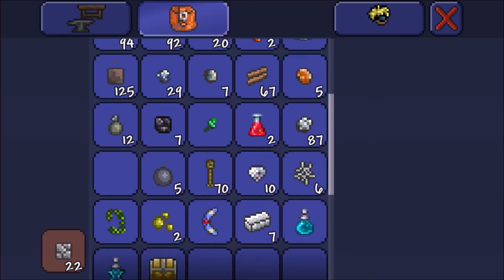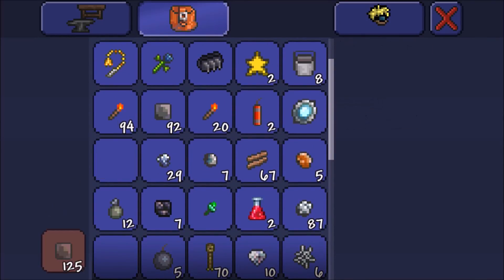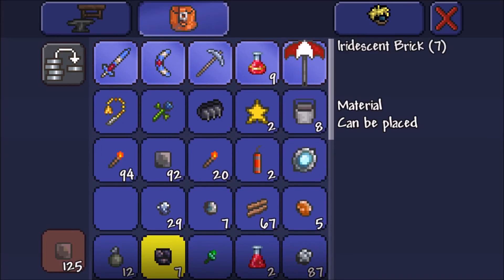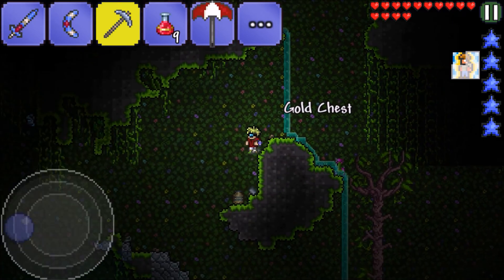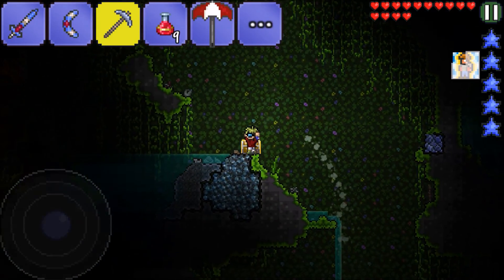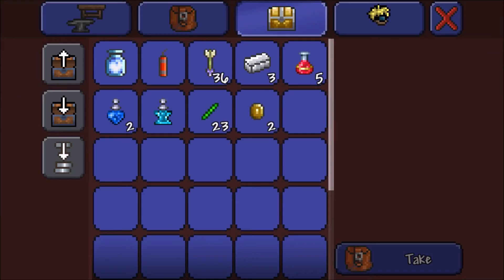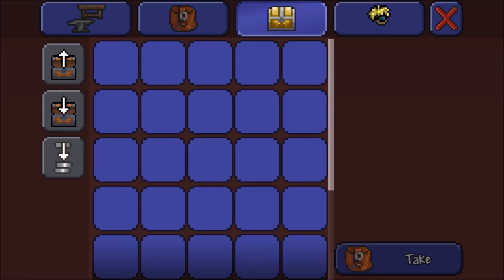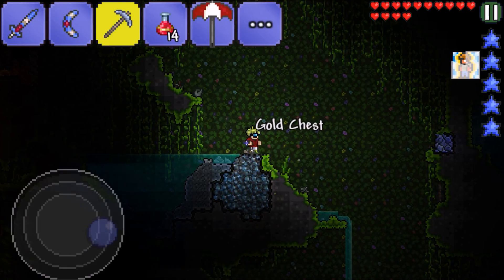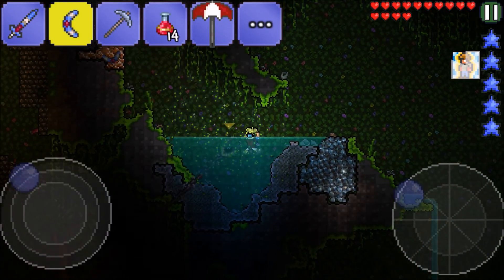I'll take this chest too. This iridescent block is from that dungeon thing we found — kind of like Minecraft dungeons. I call dungeons little loot caves; they don't necessarily have to have a boss or any enemies. If it has loot, it's a dungeon to me. Hey, we got a cloud in a bottle!